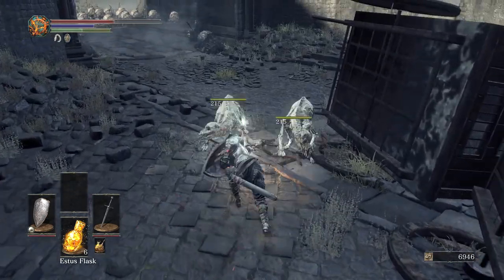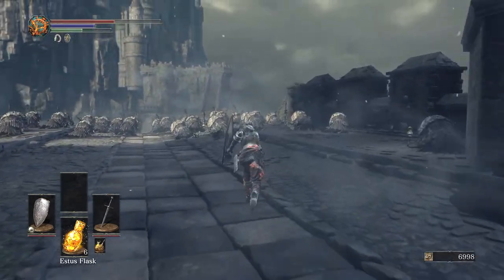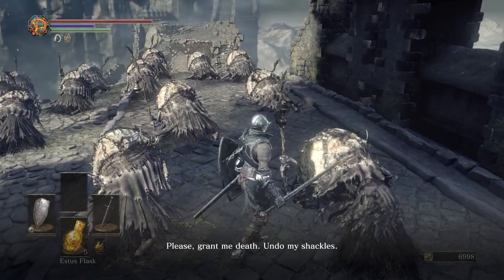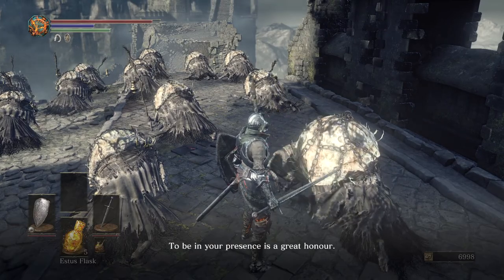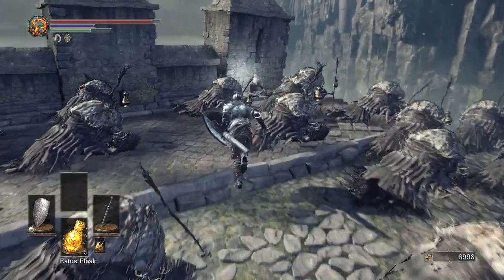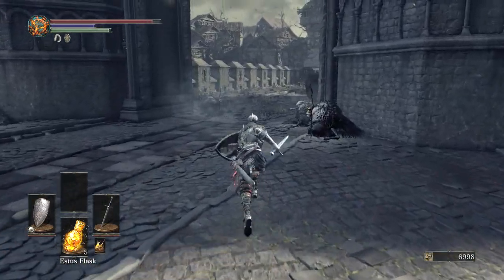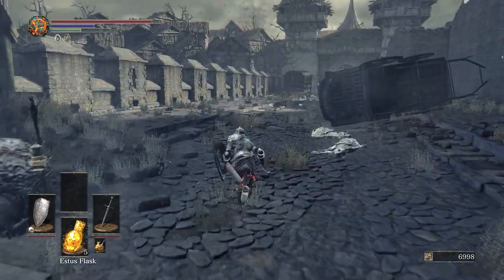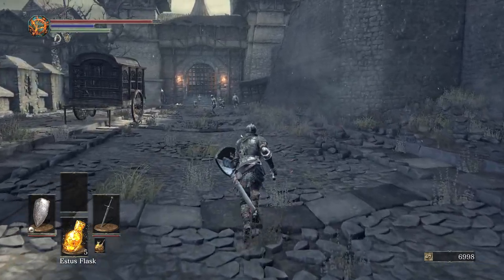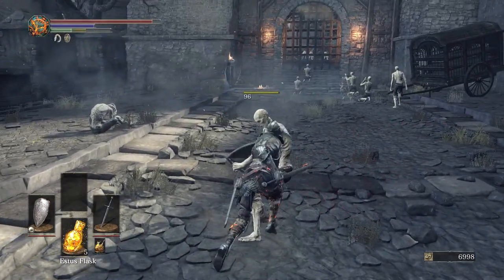I'm going to give both of these dogs a nice fully charged thrusting attack. We've got to go over here and talk to this fellow. I don't want to spoil his dialogue for you guys so I'm going to skip through that - if you really want to experience it in your own playthrough go ahead and listen. He will give us five free level ups costing no souls whatsoever. All you have to do is talk to him after dying a few times and each time you die a couple times he'll give you an extra level up until you have five of them.